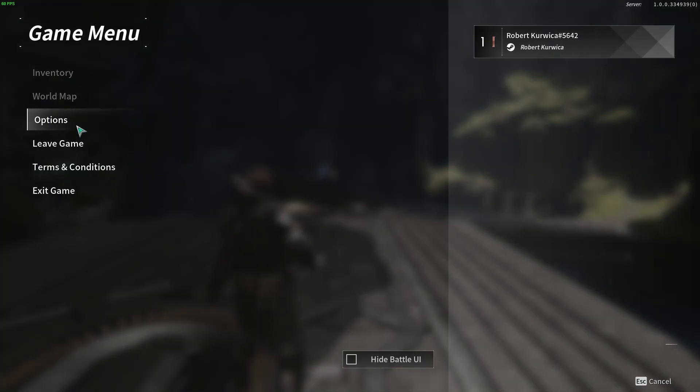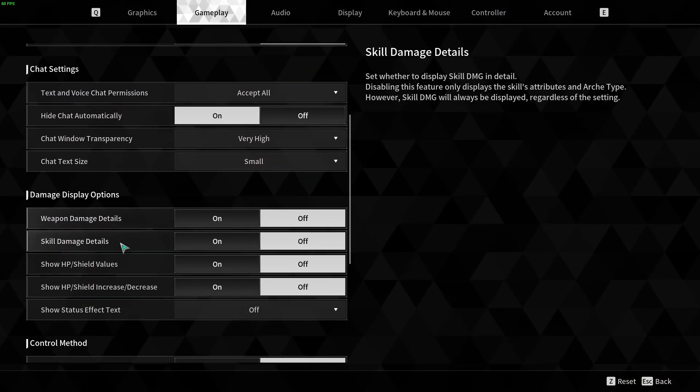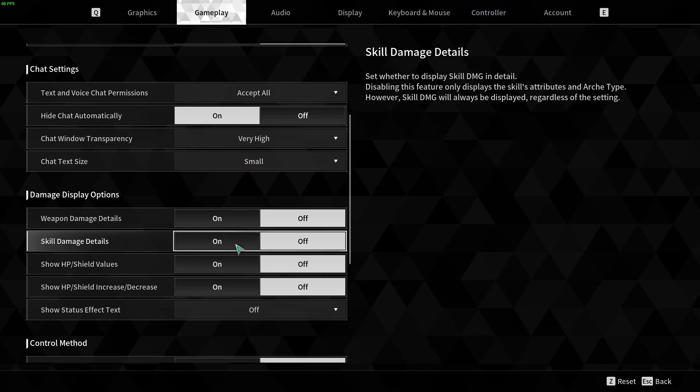To do this, first we'll need to open our options, navigate to the gameplay tab. Inside you'll be able to find damage display options, and there's skill damage details that we can enable or disable.